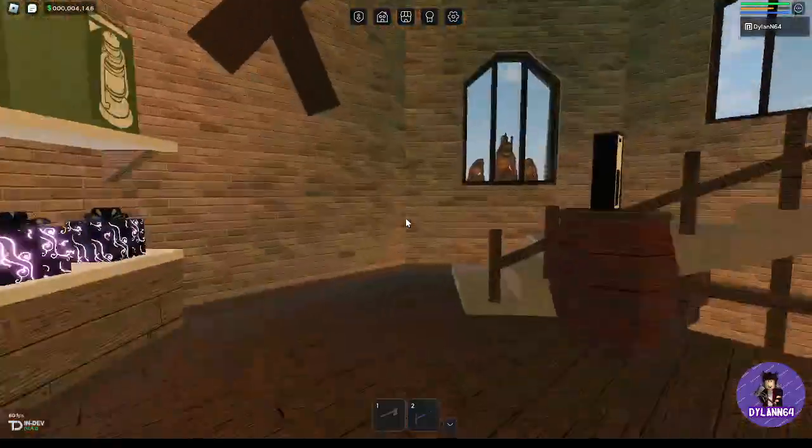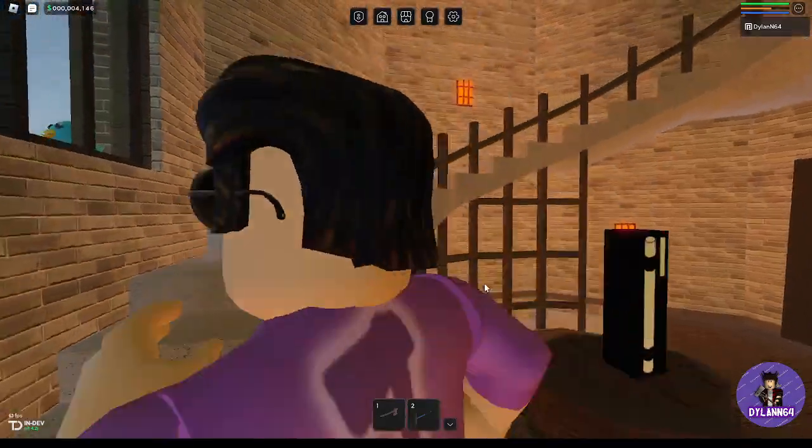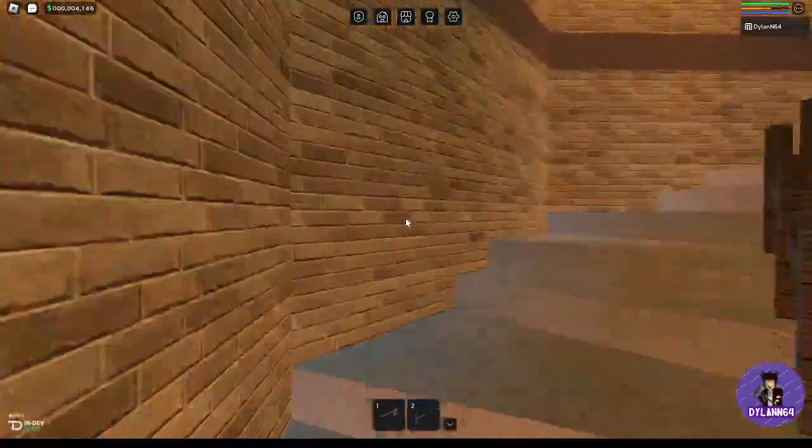Lighthouse music — I like it. Oh look, this is where the magic wand is currently in the lighthouse. Just to let you all know, it's £14,999.